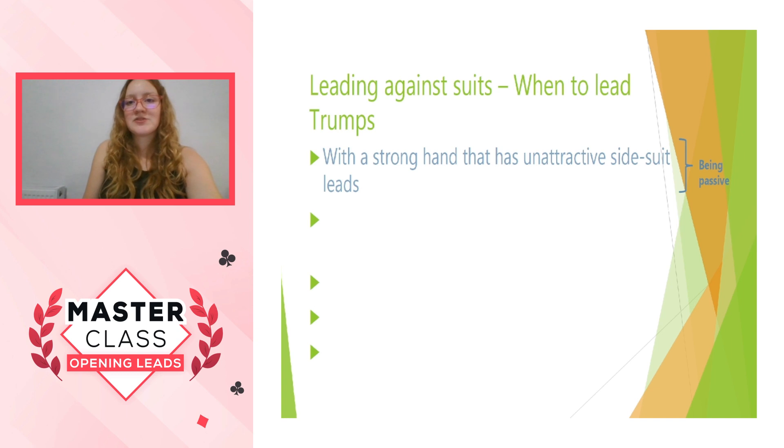Thinking about when to lead trumps is always a tricky one. Some people are shocked by the idea that they can even lead trumps, and some people do it on an occasion when it really works and then get too wedded to the idea. The first situation is when you have a strong hand that has unattractive side suit leads — the classic reason to lead a trump. You want to be passive, so you don't want to give anything away in one of the other suits, maybe each headed by an unsupported ace or a king. You don't want to give away where the honours are, so you lead a trump and let declarer work it out by themselves.